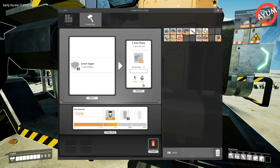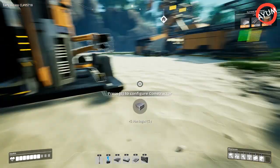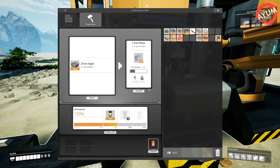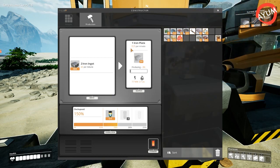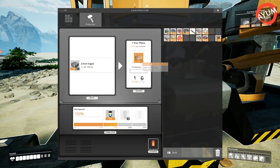Right now we have four megawatts needed for power and it takes four seconds to produce one item. We're going to grab some iron ingots, put this in — now we get 22.5 per minute and it takes 2.7 seconds to create one. It's really nice especially when you get later on and you're running assemblers and manufacturers and want to speed things up.